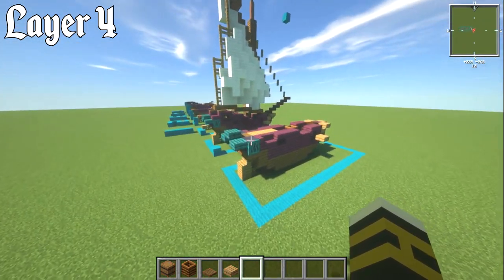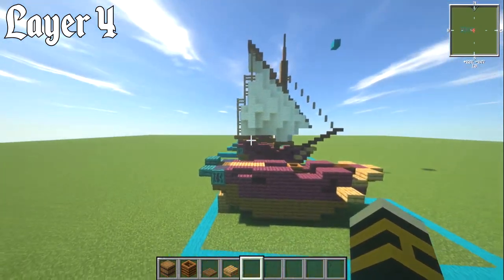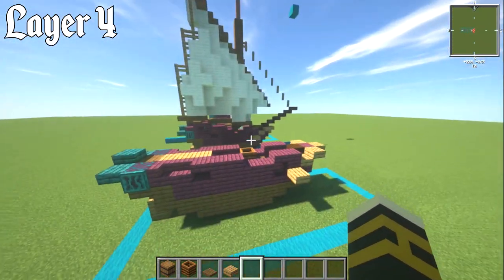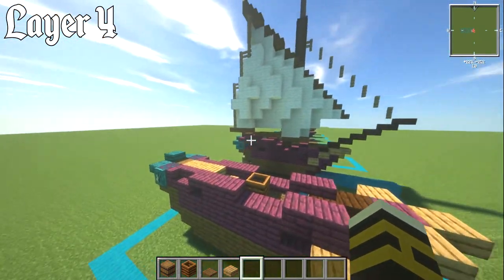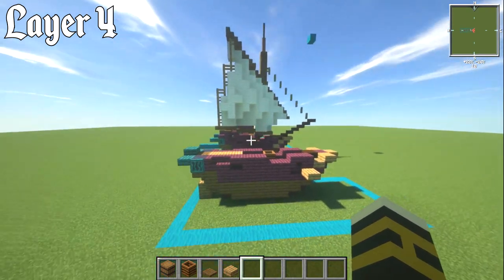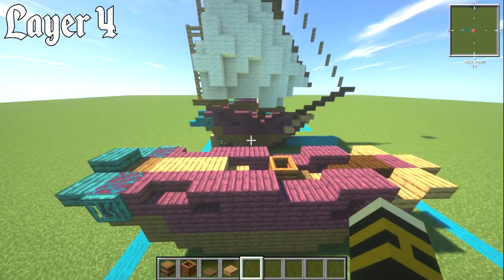It'd be pretty nippy with this kind of sail and the size of it — pretty manoeuvrable, pretty speedy if you get the wind. Anyway, that is it for layer number four.